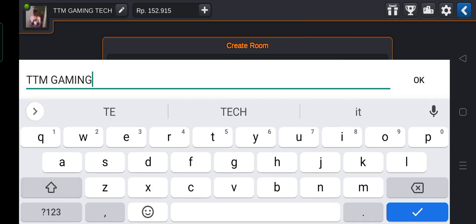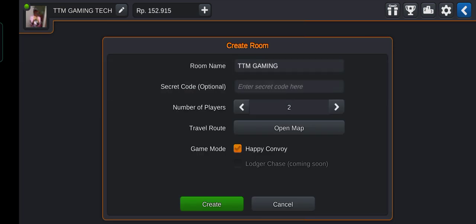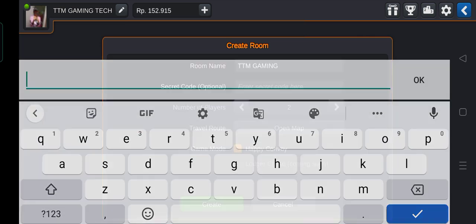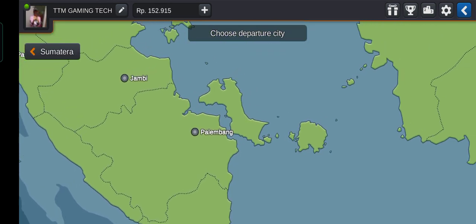The name of the room — let's name it as well. 'TTM Gaming Room.' Now we have some coding. We already have a lot of codes but we don't know how many. We join with the code. We will set the number of players — we'll use 2 slots.